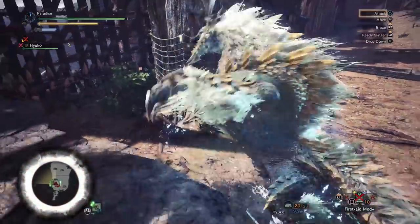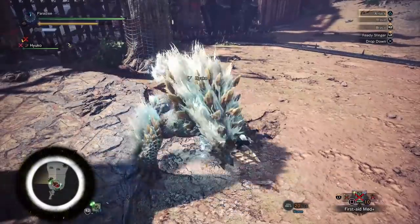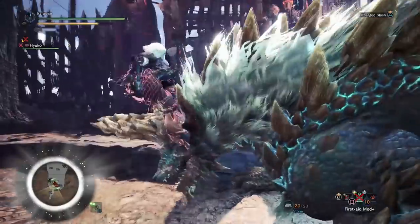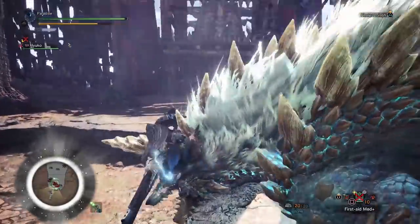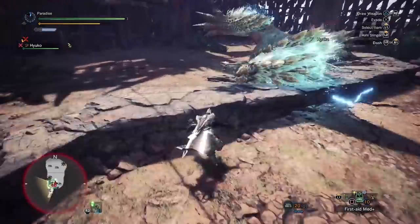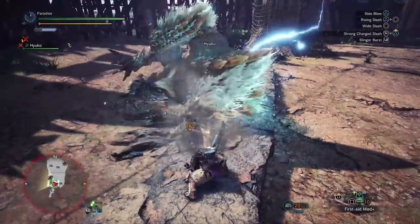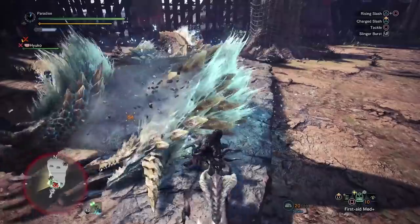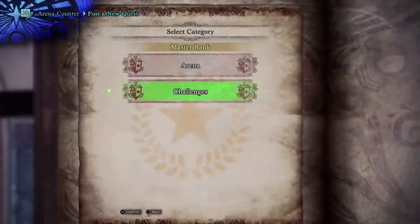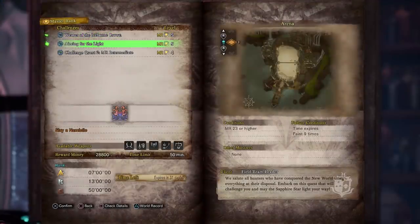The Zinogre and the double Tigrex arena quests are quite a pain to do both solo and with a duo partner — not impossible, and if you're familiar with the monsters you won't struggle too much. But if we look at the challenge quests, these are on a rotation. There's a Yian Garuga quest that's really nice to do, but unfortunately it has rotated out as of this video.